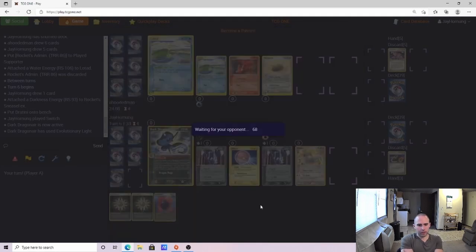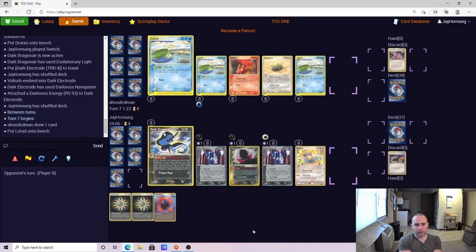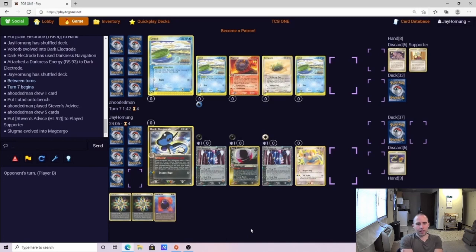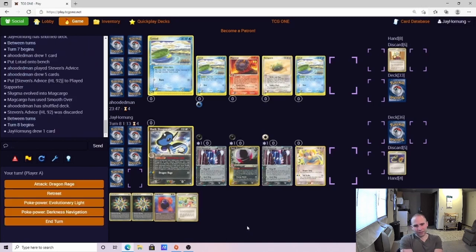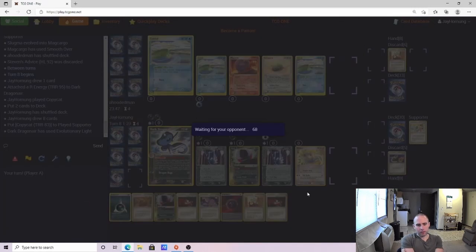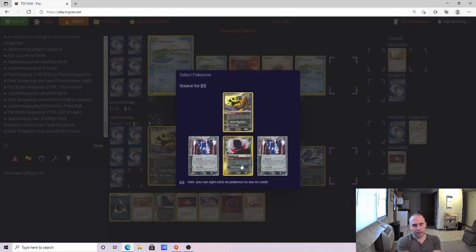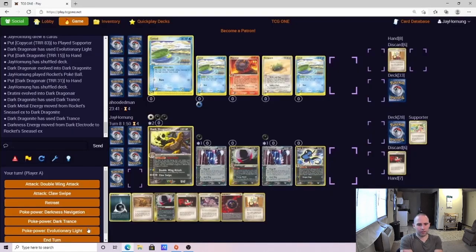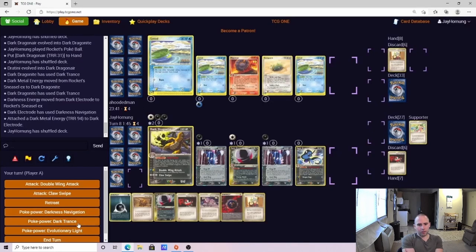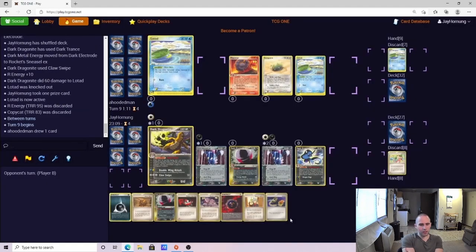I've got to be a little concerned about Scramble Energy, but we have such a dominant board state that I really wanted to push the pace and not give the opponent time. We're going to go a little slower and take the Dark Electrode. I know it's incredibly risky, but having that Rocket Sneasel EX and our energy insulates us a little bit. There's a small misplay — I could have used Evolutionary Light first to grab the Dark Dragonite. We did draw a lot of energy off that, which is unfortunate.